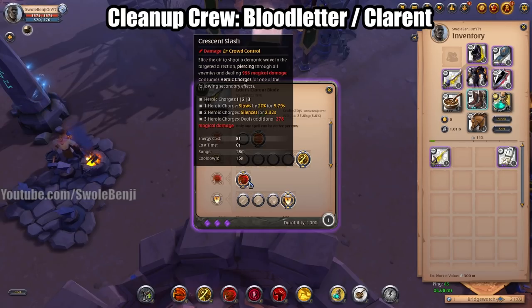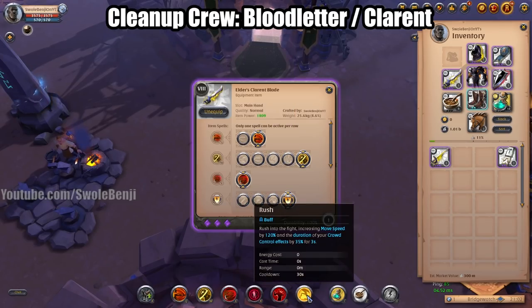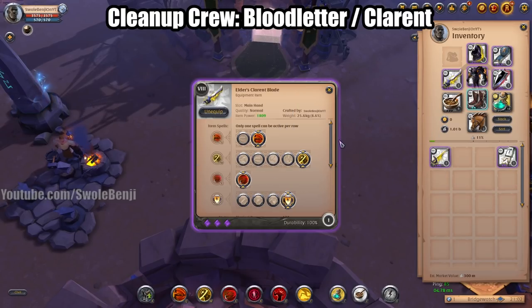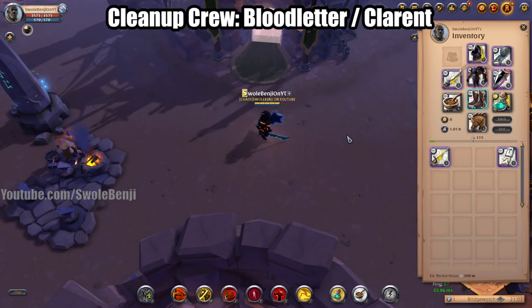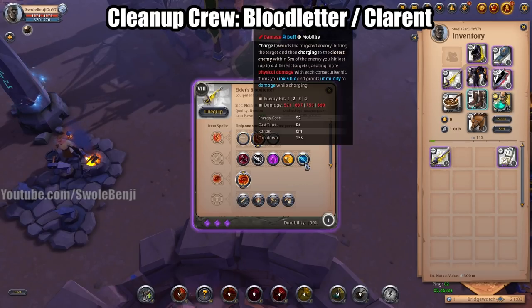The way Clarent Blade works is you build up heroic stacks — one stack slows them, two stacks silences them. You want to combine that with your Hunter Shoes so you can silence and slow for longer periods. It's a nice weapon that attacks enemies in a line, same as Blood Letter.